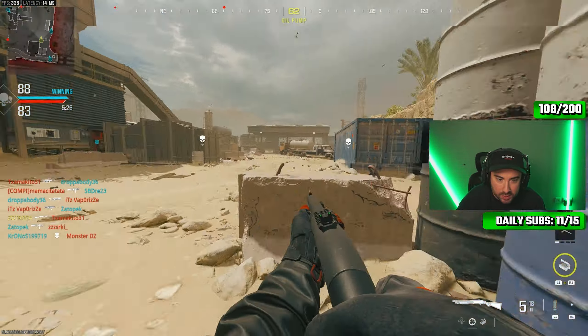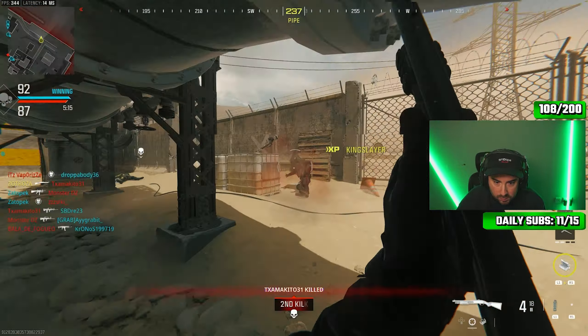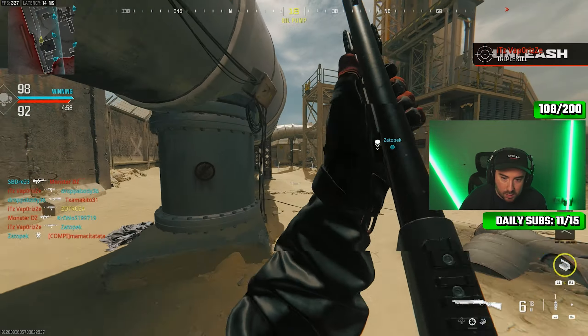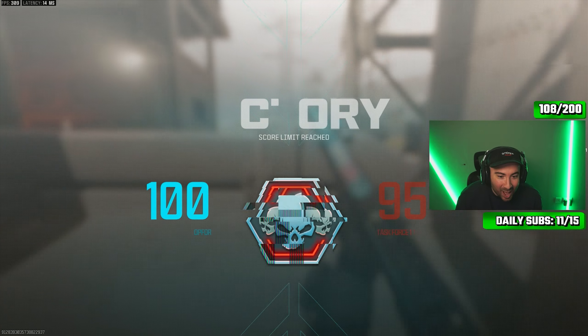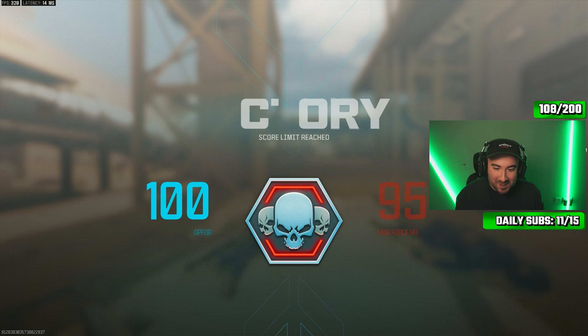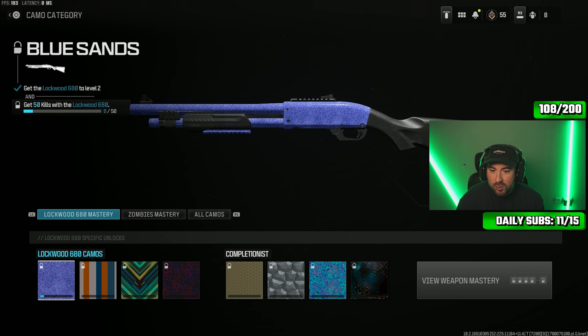Hip fire kills — this is gonna be so easy. I always say blind fire, I mean hip fire. I've just slapped him two times in the face with that shotgun and he's survived it. All right, that was fun, shotguns are gonna be fun. We got level two and we got six kills real quick in that. We need four more. It's gonna be fun, I'm gonna like this.